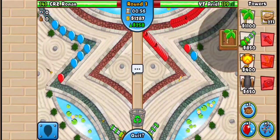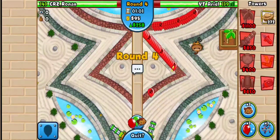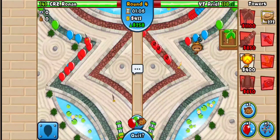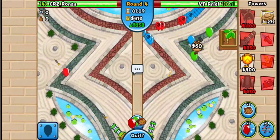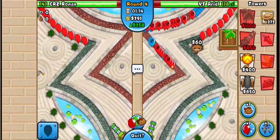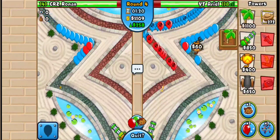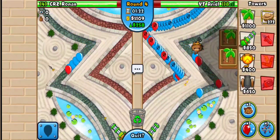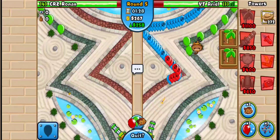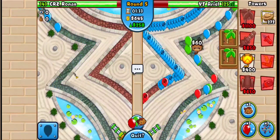I'm going for my farm, and he doesn't know I have Powerful Darts because my dartling is hidden — great. He'll probably send pinks because he thinks I haven't upgraded, which is funny. He's still eco-ing — bro, you should go for a farm. I'm big chilling against these blues no matter how many he sends. He's just wasting his money at this point, unless he's going full eco.